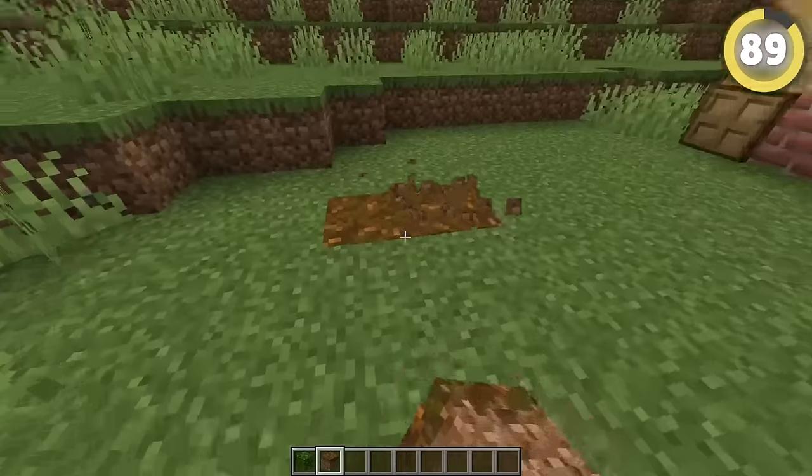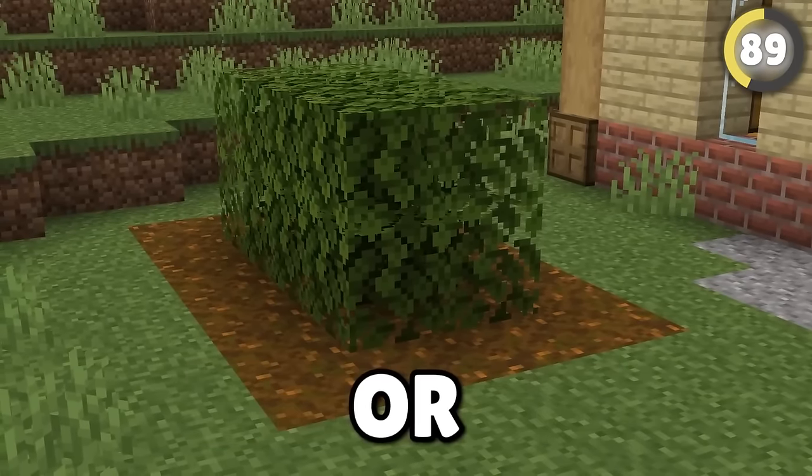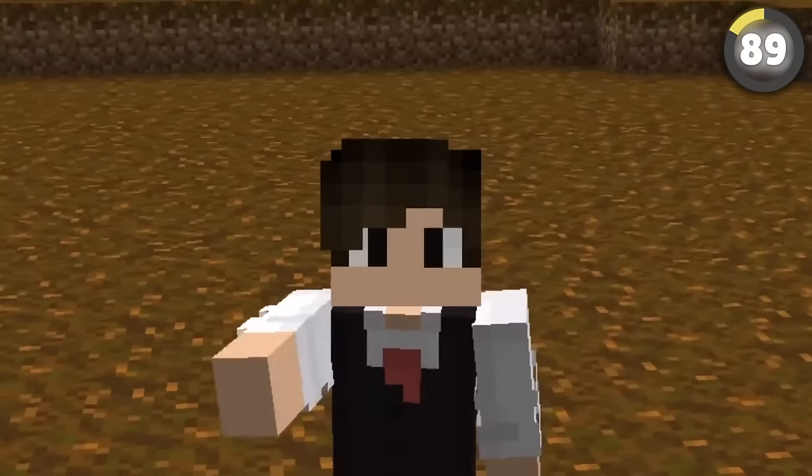Whenever you're building a hedge in your world, try placing podzol beneath the leaves. This both acts like a shadow but also kind of looks like leaf litter or mulch beneath the hedge. I really like the word mulch, by the way. Mulch.